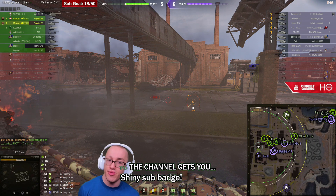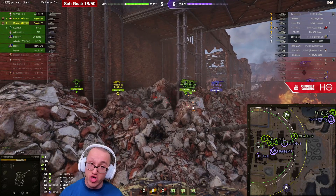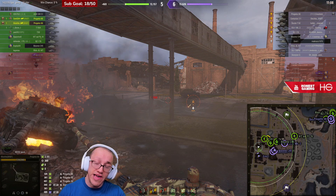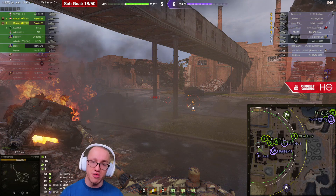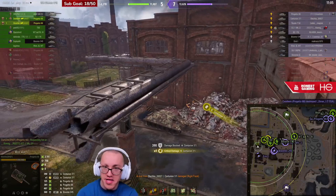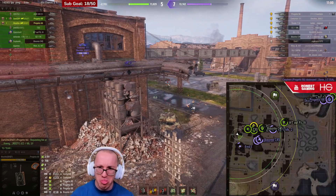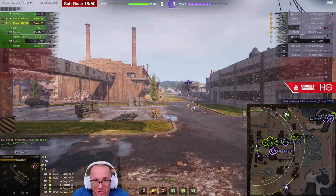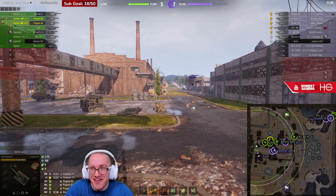It's also worth noting that this Emil is a one-shot for most people shooting at him — the T30, the Progetto, the AMX. When autoloaders are a one-shot, they are far less threatening — far less likely to poke and assert themselves. So I like the push here. I do. Now — shooting it out here while still spotted. I don't know about that one.